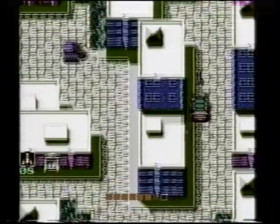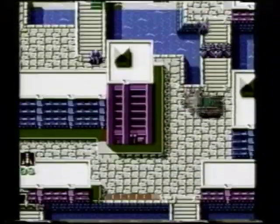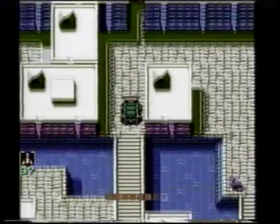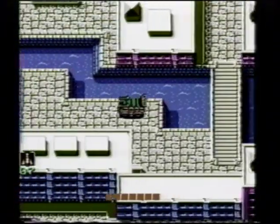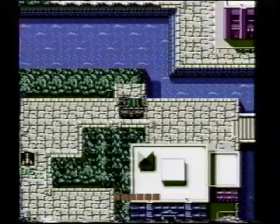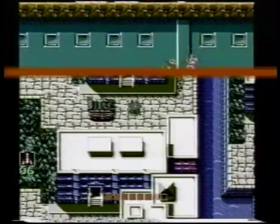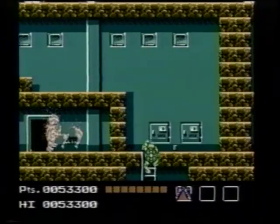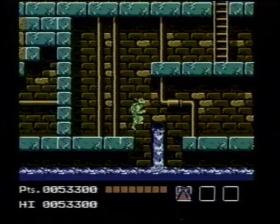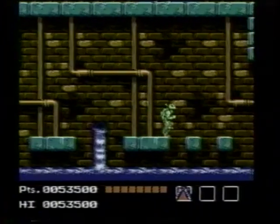Trail behind this missile and let it clear a path for you. Here's your final destination for this level. There's a lot of jumping to do in the sewers — be careful. If you jump too high, you may hit your head and fall into the river. Lightly tap the A button on your controller, or better yet, use a controller with a rapid fire setting.